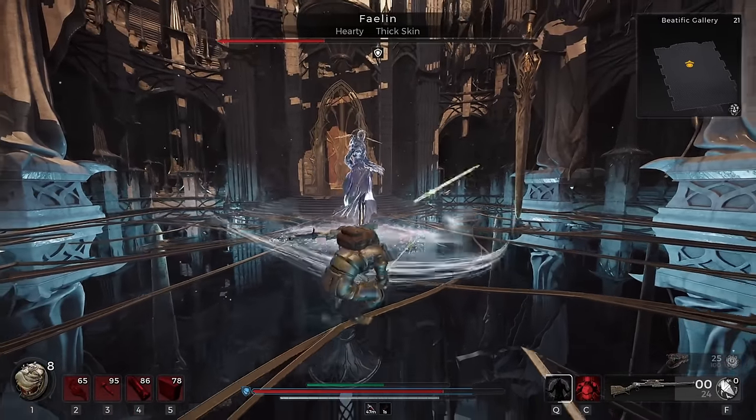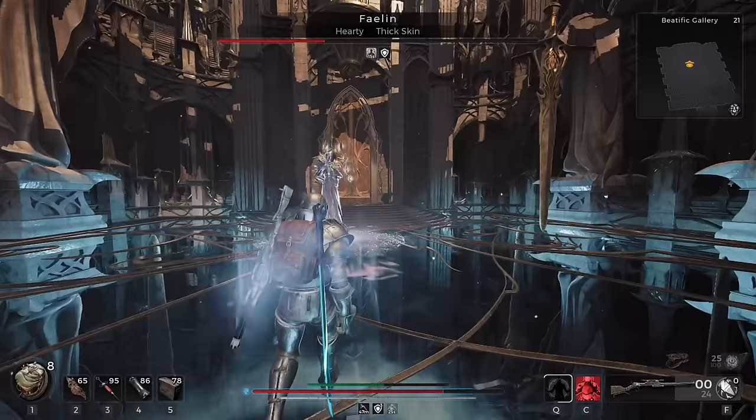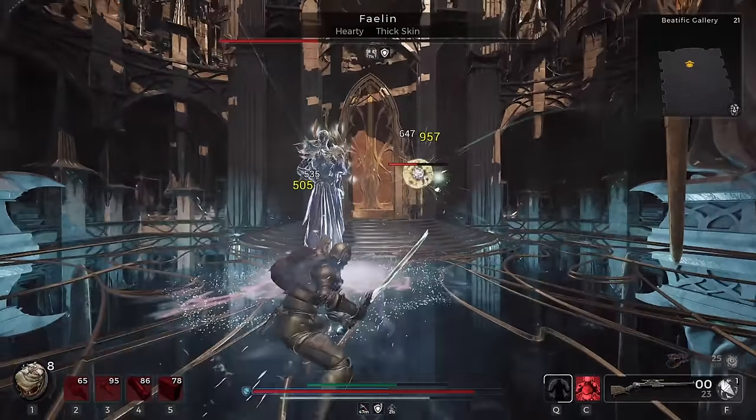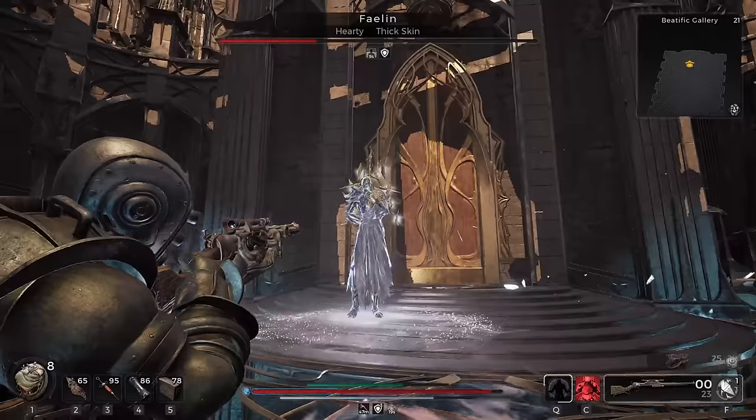Altogether, these items grant you near infinite stamina, high weak spot damage, and several ways to gain shield. You can reach 3 stacks of shield with this setup, and that basically makes you unkillable. Even on one stack, it's still tough to take health damage.